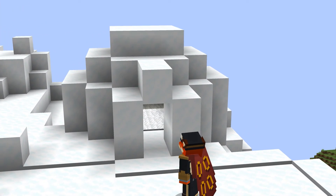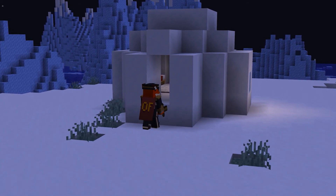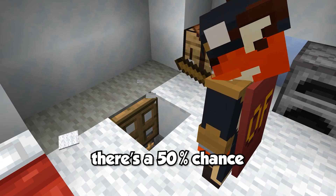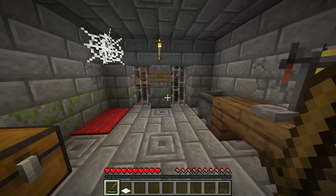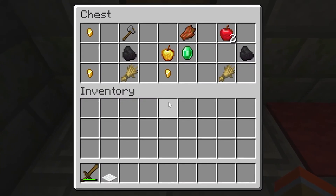Next we have the igloo. These cozy-looking structures generate in all snowy biomes except for the ice spikes biome and are somewhat rare to find. However, they're particularly useful for surviving the first night, as they contain a crafting table, furnace, and a bed. Underneath the carpet and its floorboards, there's a 50% chance the igloo contains a hidden secret basement. After heading down a ladder, you'll find a strange room with a chest, a brewing stand, and two villagers, one of which is a zombie. In the chest, you'll always find a golden apple, along with the chance of other items.